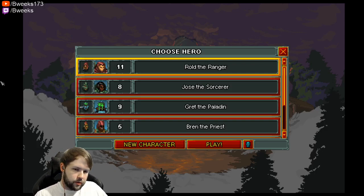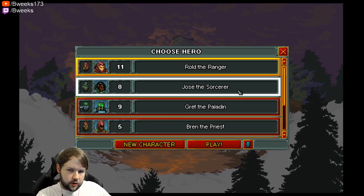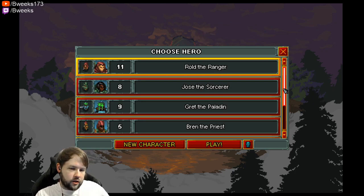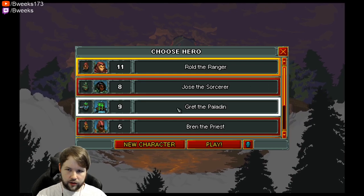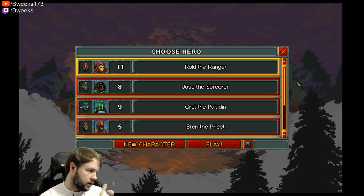Hey guys, Buiggs here, back with another episode of our new Profile series. Let's do a recap of the previous episode: we played some Sorcerer, made it into Act 3, but died on the first floor to some Ghosts and Archers. We were able to get a good amount of ore, but didn't really get a lot of XP. So we need to play him more, along with his other characters. Our highest is only level 11, so the name of the game right now is to get more XP, more ore, and more gold.